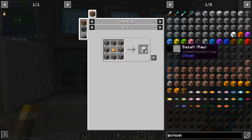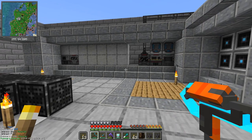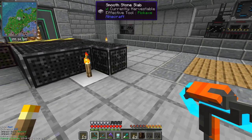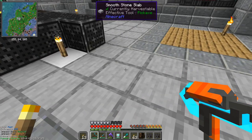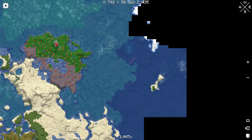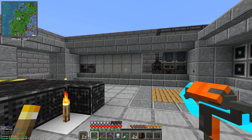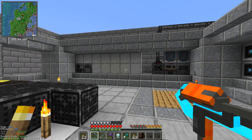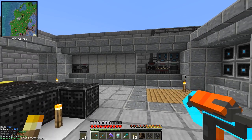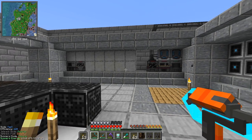The first problem is that basalt is generated by Chisel, but because everything we've done so far has been without the Chisel mod, all the chunks below us won't have any basalt. We need to go further away to new chunks. I've been somewhere and I think I found something — on this island I dug down and there was some basalt down there. The second problem is basalt generates around lava lakes, so it's below and to the side of them, making harvesting it a bit of a pain when it's covered in lava.